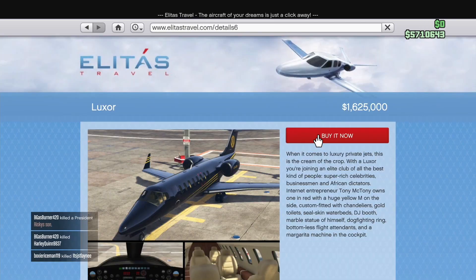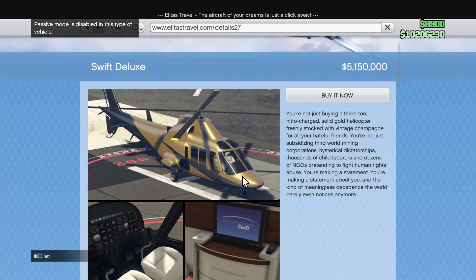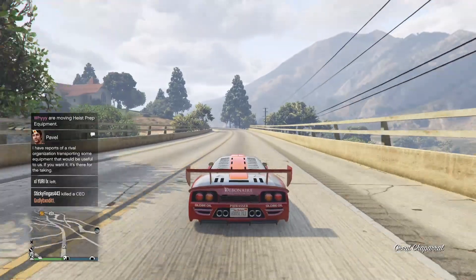There are also 40% discounts on the Luxor, Luxor Deluxe, Swift, and Swift Deluxe. I don't really recommend buying any of these now since they're pretty much useless unless you really want to flex with a golden jet.